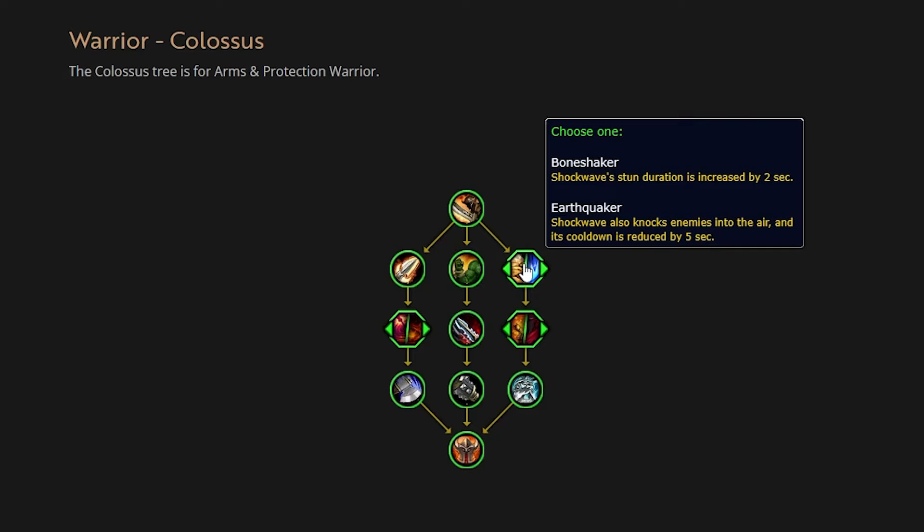The rest of the tree builds talents around Demolish or focused on certain abilities in your kit. Mountain Thane was more focused on nature damage, Avatar, and Thunderclap, so the Colossus tree is likely more focused around Revenge critically striking, Rend damage — more of your physical aspect. We're going to work our way down, get to the Capstone, and then go over everything. Some talents will be passive and straightforward; some will tie back into Demolish. Starting off, we have Martial Expert.